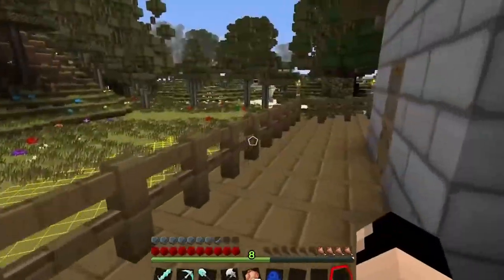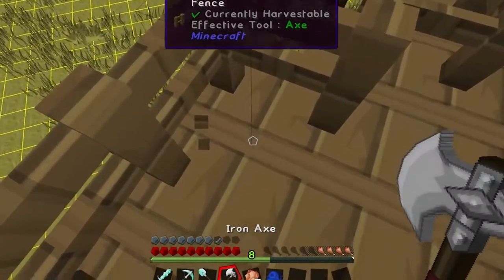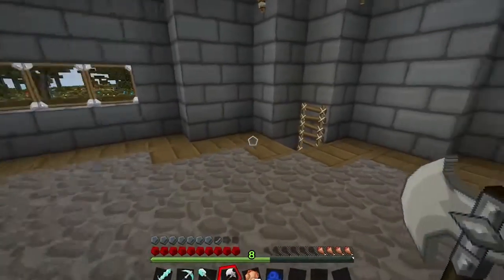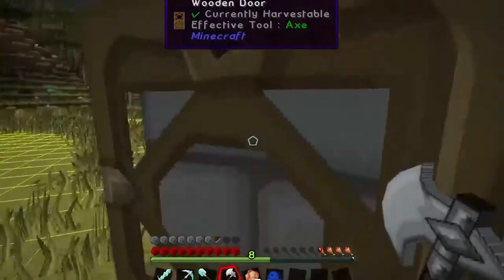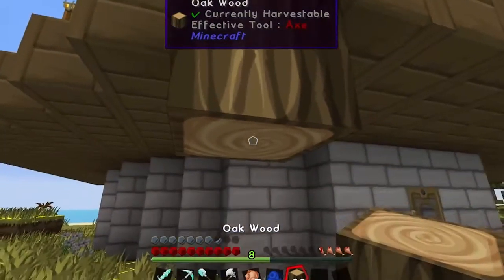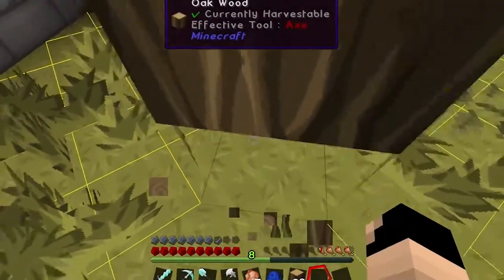And done. Now this balcony is all lit up and we will have no issues with monsters. I can't go under it — we're going to put logs as supports for the balcony, because I think that'll look nice. We'll go to all of the edges like this and build log columns.